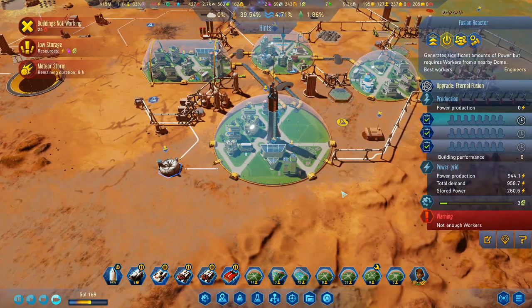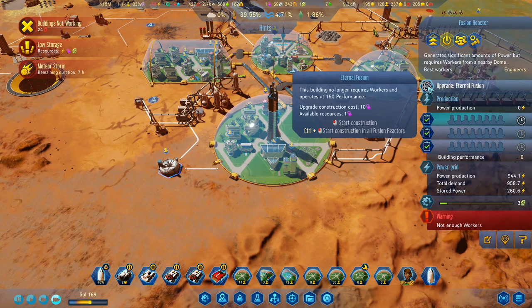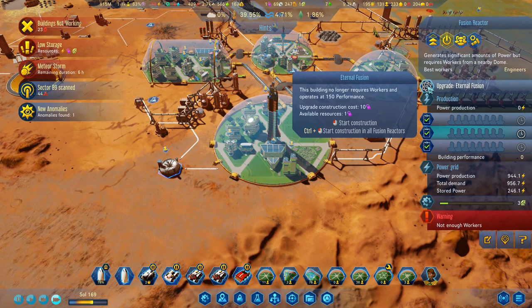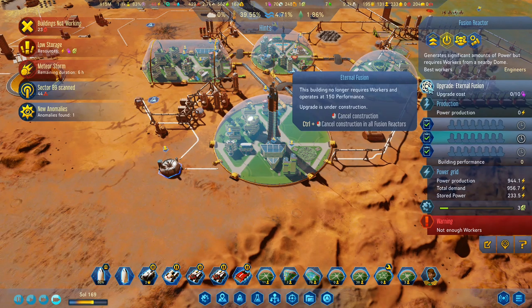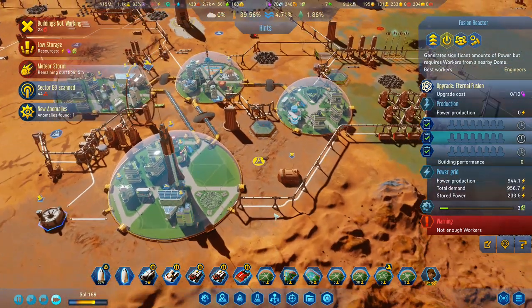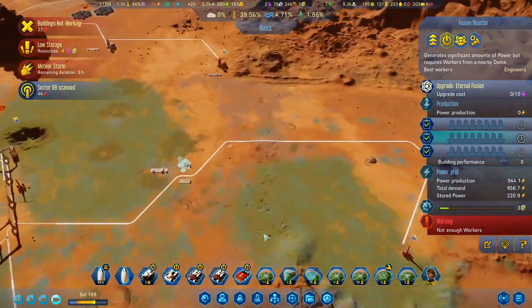We were waiting on this one, but we've got nobody working here. Upgrade Eternal Fusionists — building no longer requires workers and upgrades at 150 performance. Upgrade construction costs 10 polymers. Do the upgrade, because that's going to take care of all the power issues, so we prioritize that one over all else.